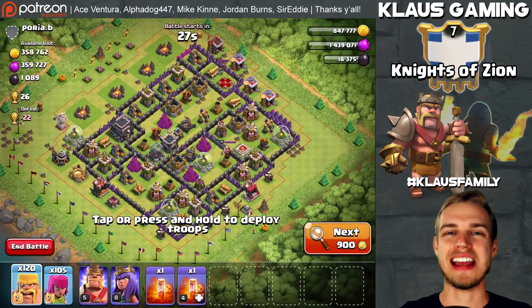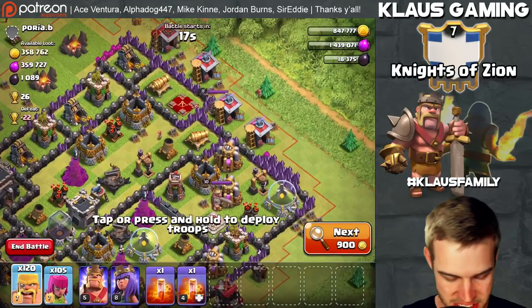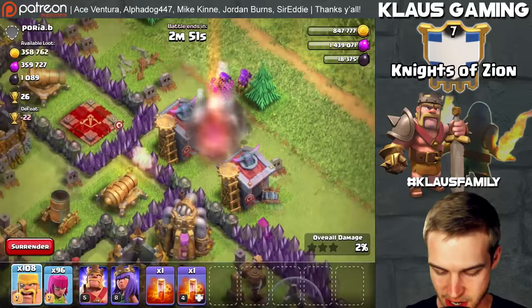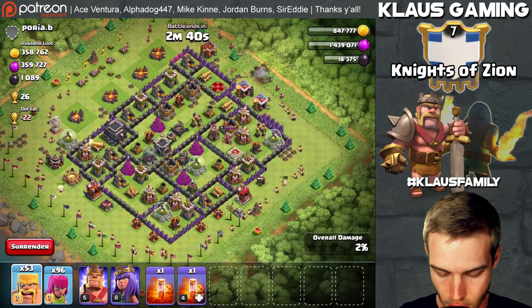One of my army camps finally maxed out which is awesome. We found a base on the first search - not too bad. Our priority is still elixir, so everything's pretty evenly spread. Let's use these barbarians and archers to kill this queen because she'll kill you if you don't kill her first. There we go, awesome. The king is kind of out and doesn't really know what's going on.